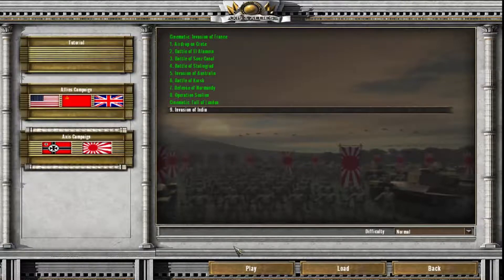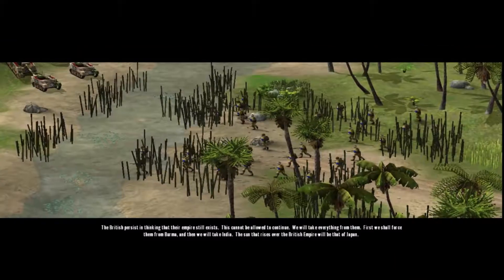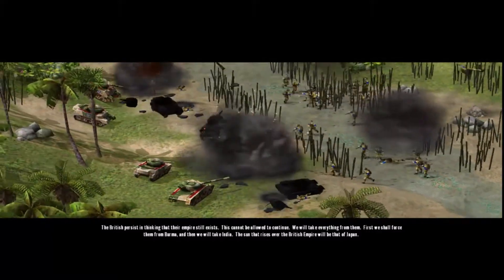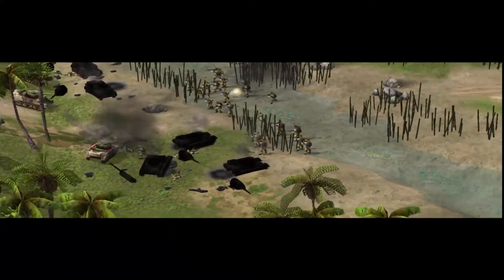Last time we invaded London; today we are going to invade India — the invasion of India. London has fallen, German troops are pouring into the British Isles, and aside from partisan resistance the heart of the British Empire is dead. Japan marches on Burma to begin an invasion of India and set the sun on the British Empire. The British persist in thinking their empire still exists — this cannot be allowed to continue. The sun that rises over the British Empire will be that of Japan.